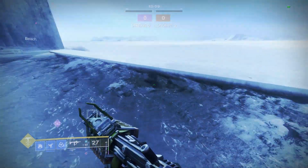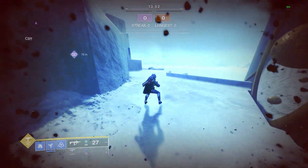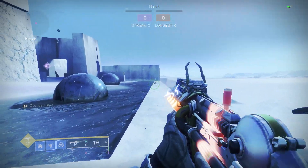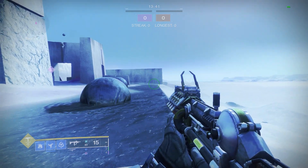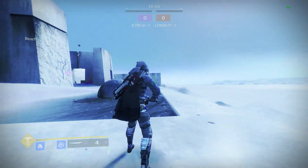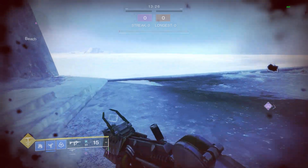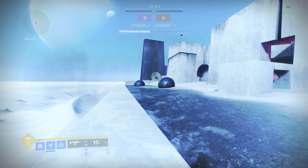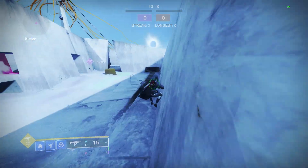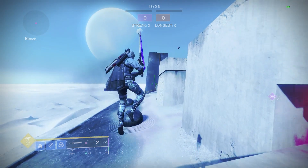A ground line is similar to a shatter skate, but it doesn't require a ledge. If you go off flat ground and try to do the inputs for a shatter skate, it doesn't work. The way to do it on flat ground is by jumping, light attacking with your sword, jumping again, then shatter diving. Ground lining is not as useful as shatter skating since in most settings you'll always have a ledge nearby to hit a shatter skate from, and shatter skates bring you farther since they use the heavy attack. The inputs are: jump, light attack, jump, shatter dive.